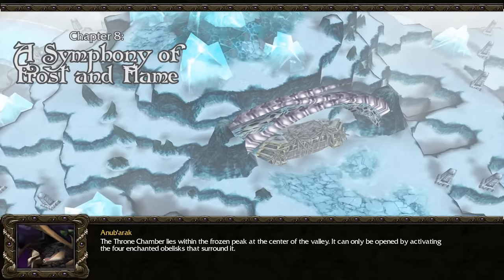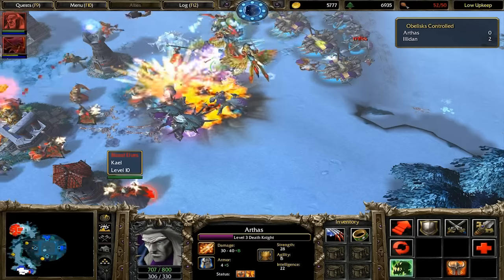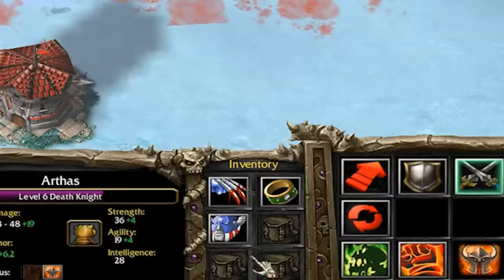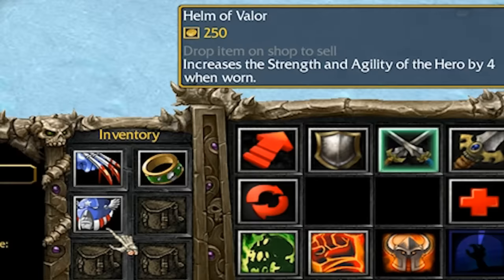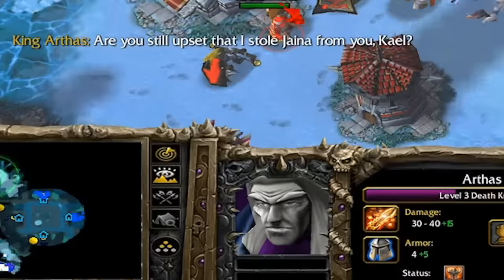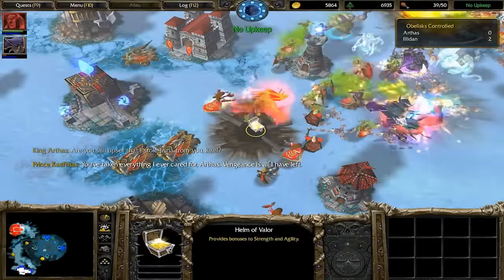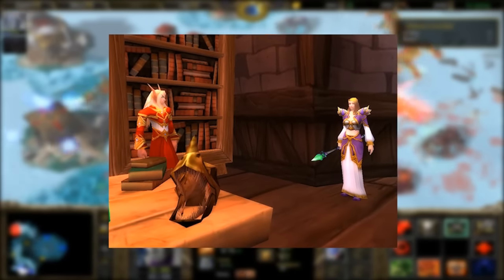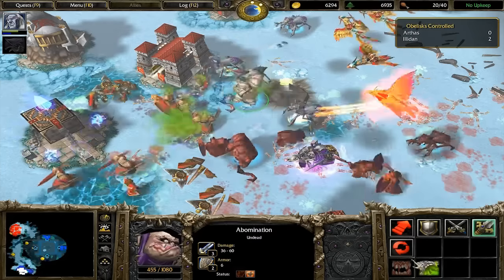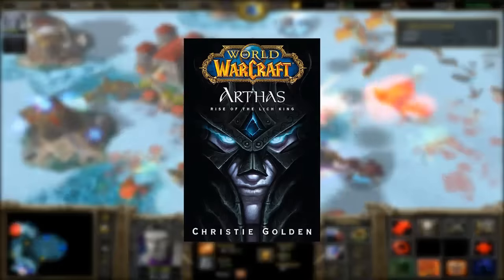A Symphony of Frost and Flame is, I realize now, a clear reference to A Song of Ice and Fire. In this level, I realized while finishing up the video that if you destroy Kael's Altar of Kings, it drops a Helm of Valor for you. There's also an intriguing exchange between Arthas and Kael: 'Are you still upset that I stole Jaina from you, Kael?' Later lore was written to explain this — apparently Kael had a thing for Jaina, but she was absorbed in her studies and liked Arthas better, so this is definitely a low blow on Arthas' part. If you'd like to read into this soap opera more, the story goes into more detail in the novel Arthas: Rise of the Lich King.